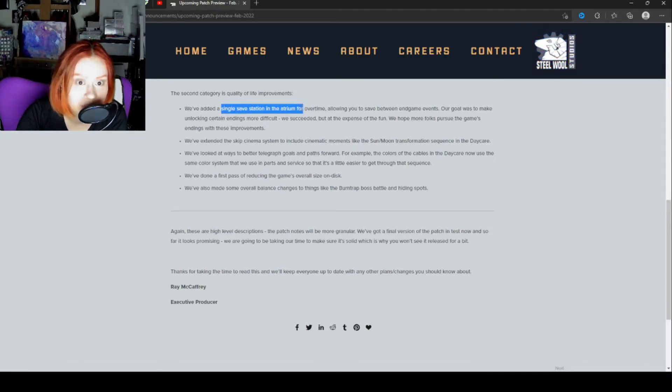They've looked at ways to better telegraph goals and paths forward. For example, the colors of the cables in the daycare now use the same color system as in Parts and Service, making that sequence easier to get through. They've done a first pass of reducing the game's overall size on disc, and they've also made some overall balance changes to things like the Burntrap boss battle and hiding spots.